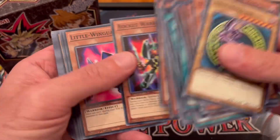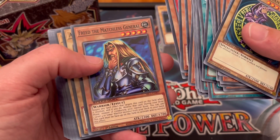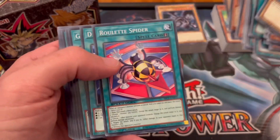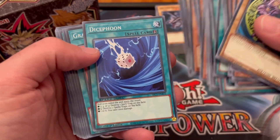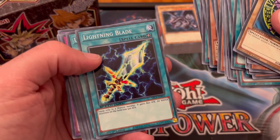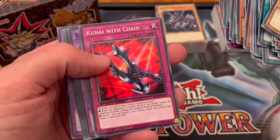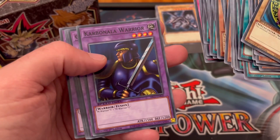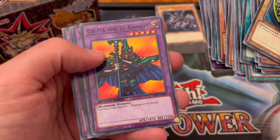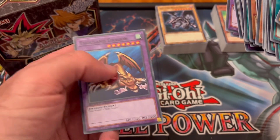Beautiful! Continuing: Rocket Warrior, Little Wingard, Command Knight, Freed the Matchless General, Alligator Sword, Baby Dragon, Roulette Spider — wow, love this — Dice Foon, Graceful Dice, Polymerization, Reinforcement of the Army, Lightning Blade, United We Stand, Blast with Chain, Skull Dice, Kunai with Chains, Carbonala Warrior, Giltia the D Knight, Flame Swordsman, Alligator Sword Dragon, and Thousand Dragon. The last card — beautiful!